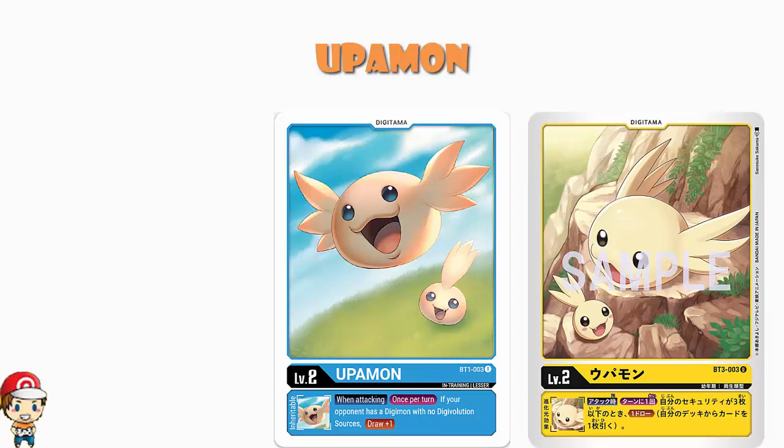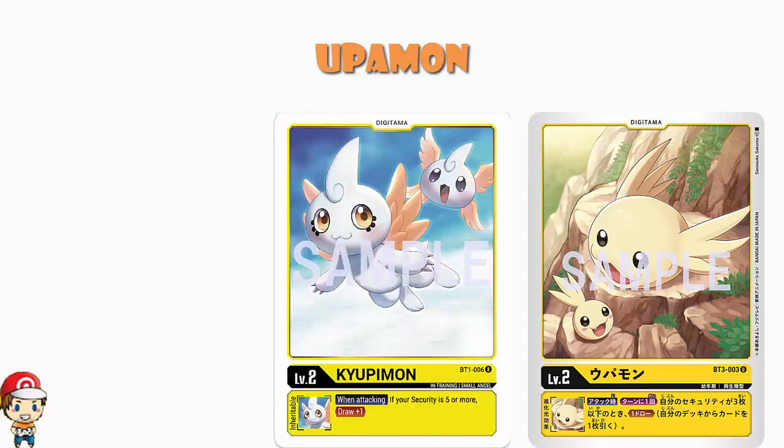It forms a weird kind of combo with Kai Uppamon. Because Kai Uppamon is a level 2 whereby, if your security is 5 or more, you draw 1. So if you've got security of 4, you're right in the middle and that's a little bit sad, and nobody's got your back. But 5 or more security — Kai Uppamon. 3 or less security — Uppamon. And you've got some drawing going on.